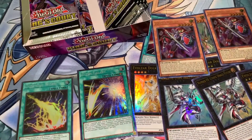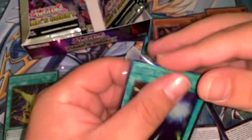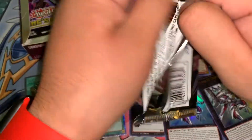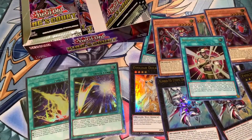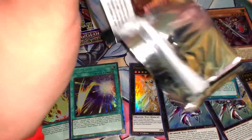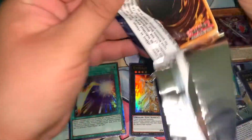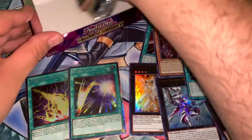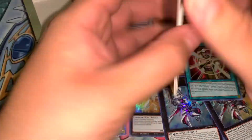Let me sleeve this one up. We'll also sleeve up Hyper Galaxy just so I don't ruin it before I sell it. My game plan is to flip this, get a couple boxes or one probably, and try my luck again. Burning Soul — not bad. Looking at the ultras we pulled, I think we're still missing at least one — we got Lightning Storm as a collector's rare but haven't pulled it as an ultra yet.